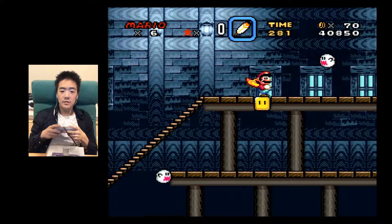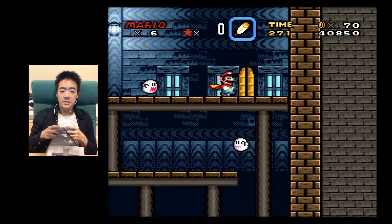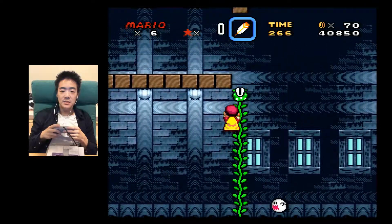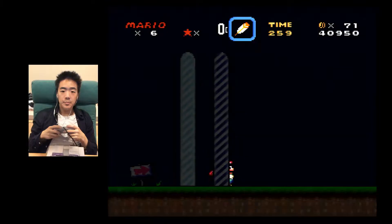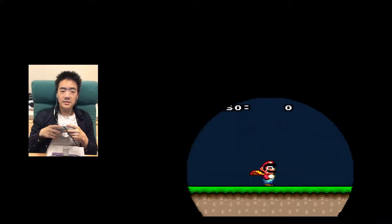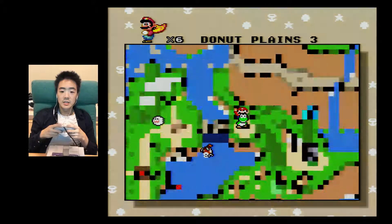My friends and I were stuck on this. See how that makes no sense? It just makes no sense — why would that happen? The first time you hit that block, it's a P block, and you hit it and nothing happens. Then you go around, hit it again, and it's a vine. Makes no sense.